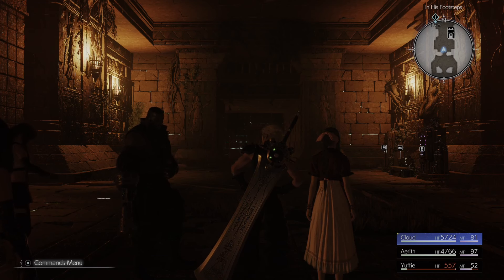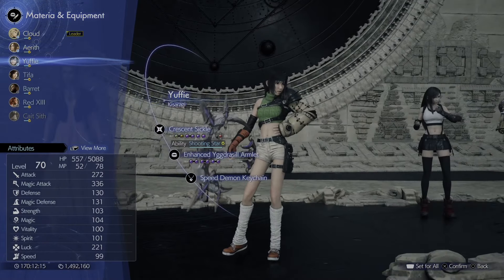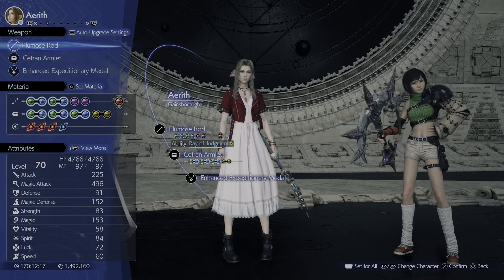We've just beaten Senguen and Elena in Hard Mode in Chapter 13. I'm going to show you the build I used for this one. I used Aerith, Yuffie, and Red 13.